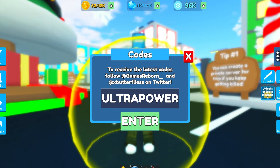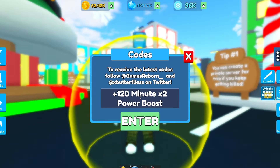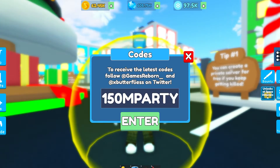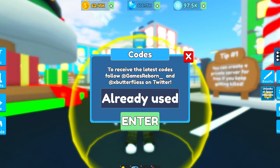The 'Ultra Power' code gives you two hours of double power, which is awesome because you can farm a bit faster than before. The next code with '1 Million' gives you 150 million party — three hours of double luck. And the code 'I Call I Jake' gives you 3,000 tokens.